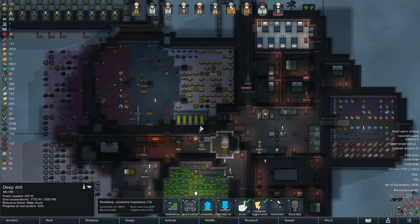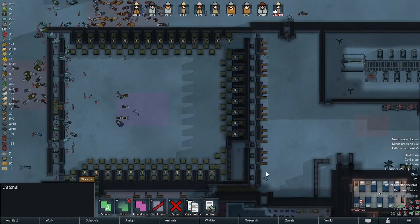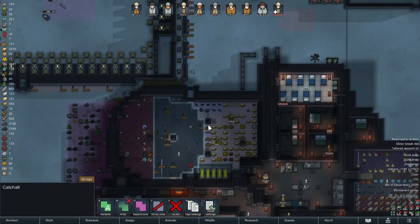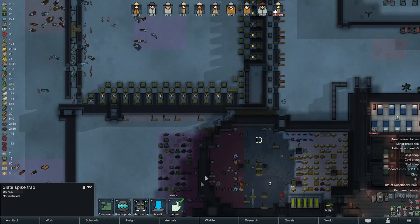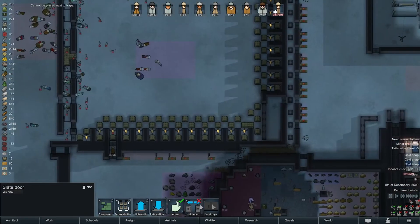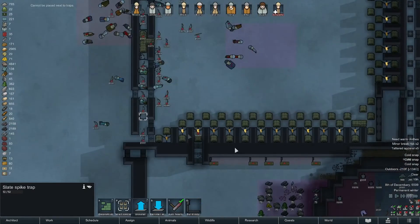We're getting more slate all the time. I don't want the traps in here — they don't have access to these zones so that's where they're going to put them. I think we're gonna build another round of traps — seems like good solid winter work. We'll build more traps and get that done too.